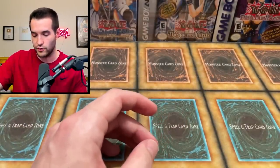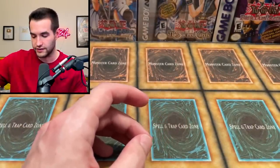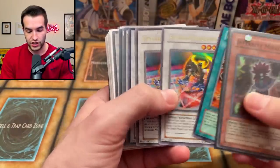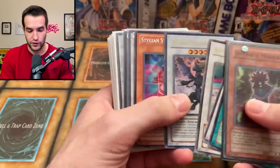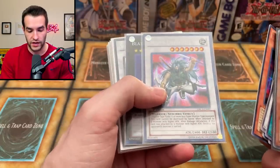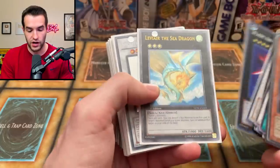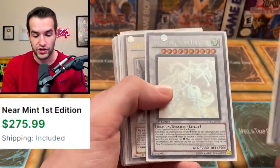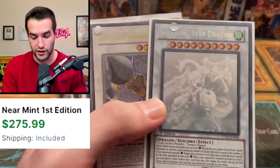Then we have another deck box. Here's the other stuff he sent us - this is not included in the deck, just some other collected cards. We have Infernity Mirage, Infernity Launcher, the Stygian Surigeants, the Infernity Doom Dragon, the Stygian Street Patrol, the Driven Daredevil, Blade Armor Ninja, Levyar the Sea Dragon, Shooting Star Dragon - First Edition Ghost Rare. That's one of the best cards you can get.